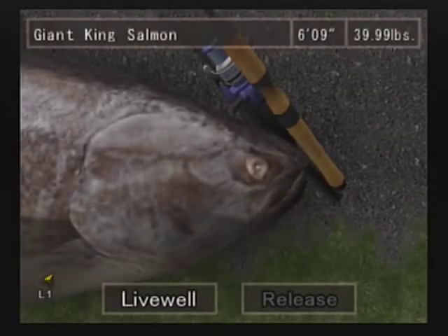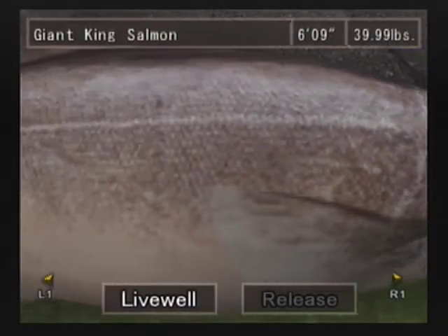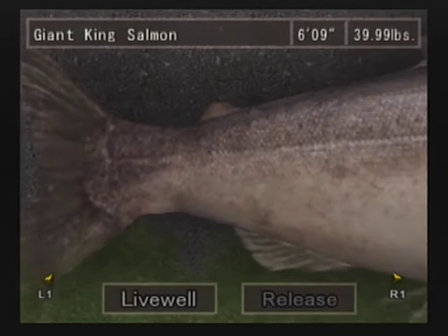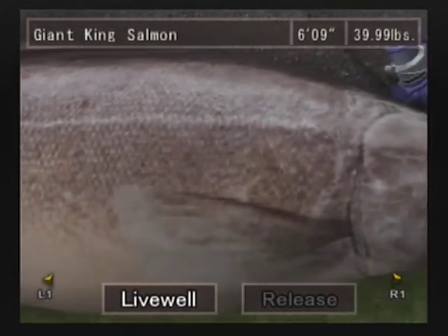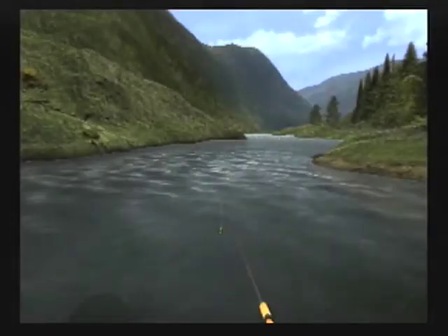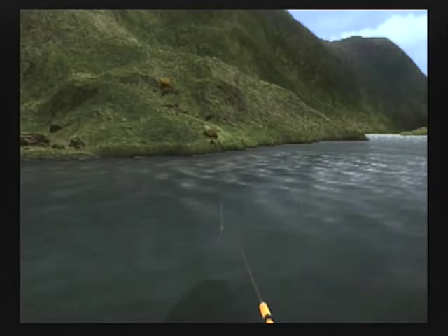So there it is — the giant king salmon, the final boss of this game, the bonus boss I should say. And we'll go ahead and take a look at the length of the body. This is another unrealistic length-to-weight ratio right here. A fish that is 6 feet 9 inches — nearly 7 feet long — would weigh much more than 30.99 pounds. The fish is as large as an adult human, and it would weigh almost as much as an adult human.